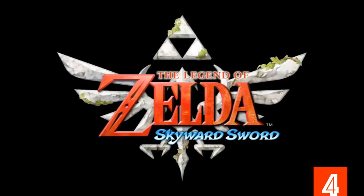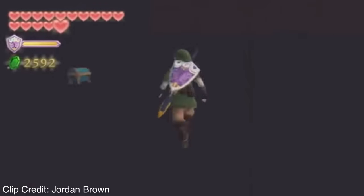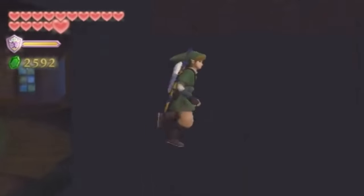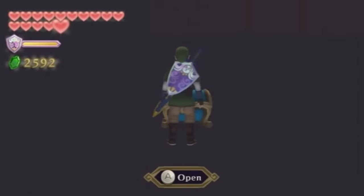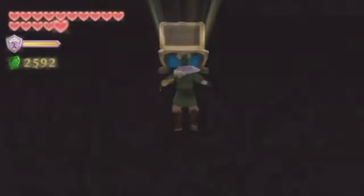Legend of Zelda: Skyward Sword. Players found a hidden treasure chest sitting a short distance out of bounds of Karain's room if you walk in this direction. But honestly, I wouldn't open the— oh, it did it anyway. Sorry Link, I tried to warn you.